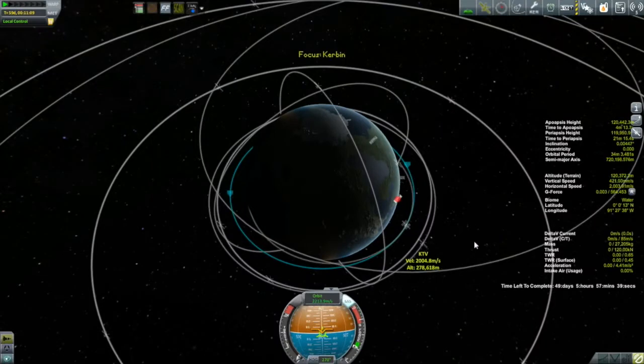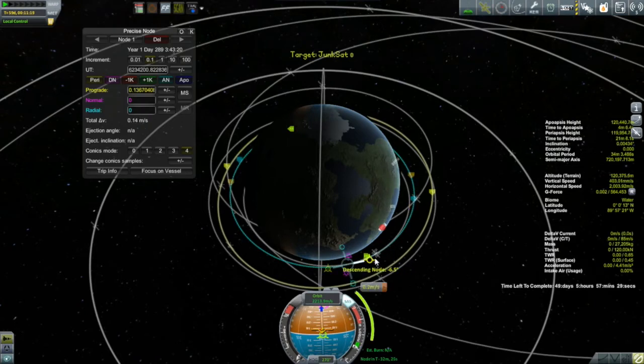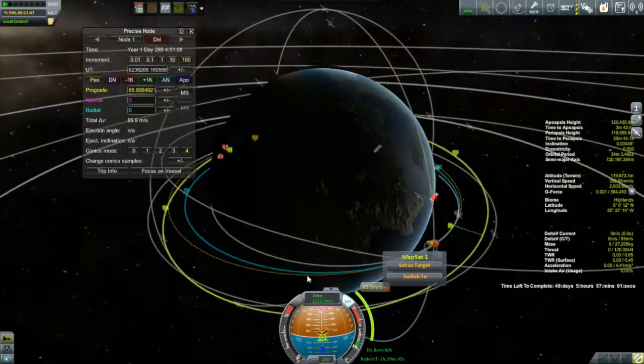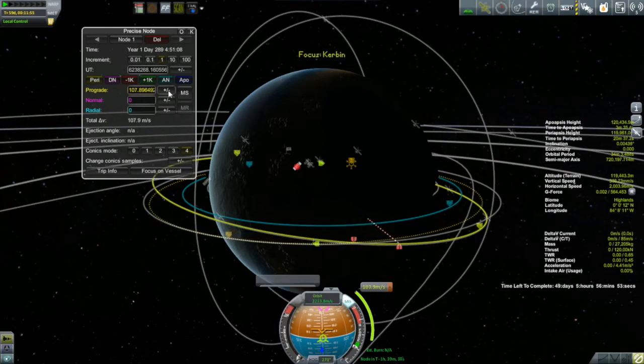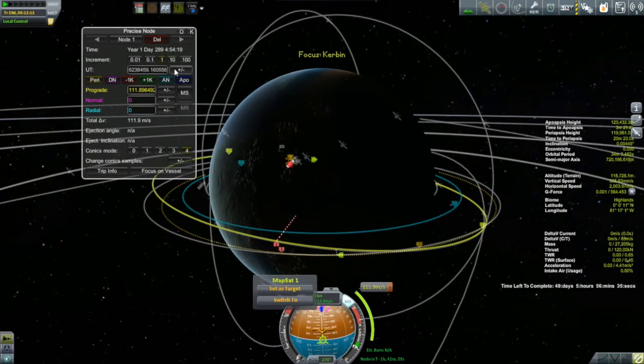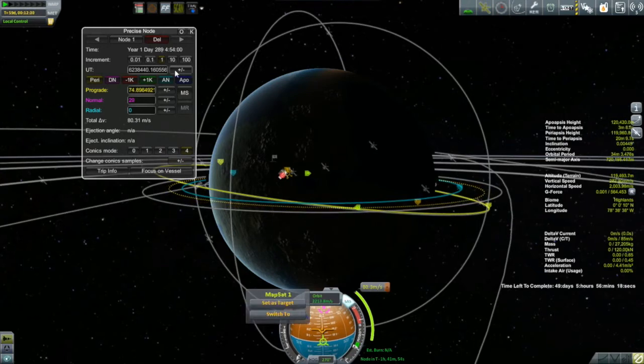With that done, it's on to the mission: deorbiting JunkSat 8 and JunkSat 8 Redo, which were put up there several episodes ago and are now annoying me. I'm going for JunkSat 8 first because it's the trailing of the two — further behind. Since we're in a lower orbit we need to catch up to it. I set up a maneuver node while still on the station to get a feel for how many orbits I need before doing the burn, and I can see I'm going to get a sweet encounter at about the descending node with a little tweaking — an encounter in about an hour and 40 minutes.